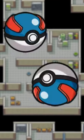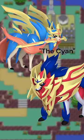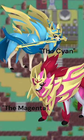Voltorb and Electrode look like Great Balls now. Clawitzer gets the more traditional red lobster color scheme. Zacian and Zamazenta's names derive from cyan and magenta, so I wonder what their shinies could be.